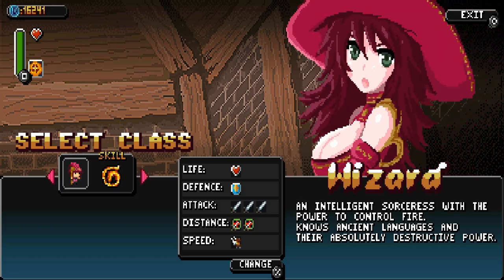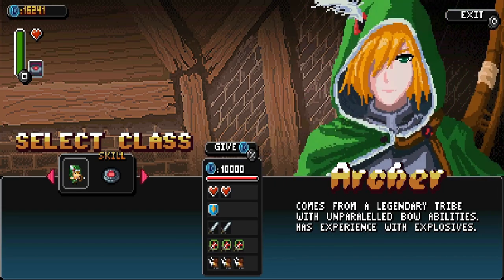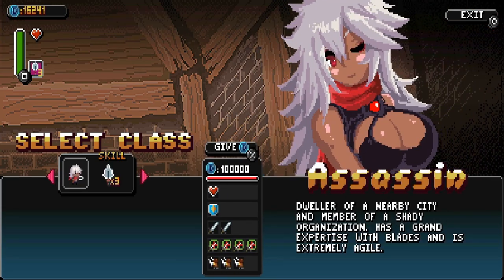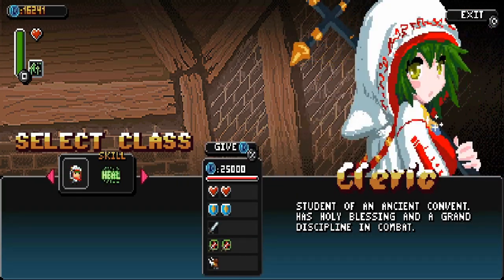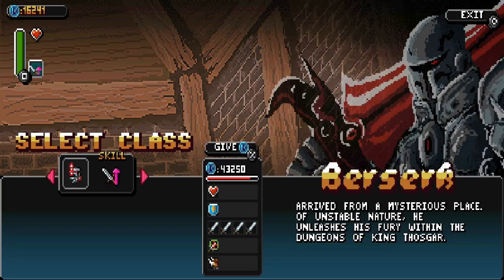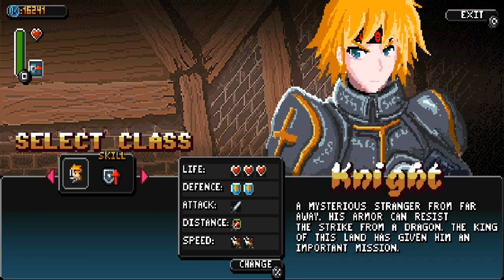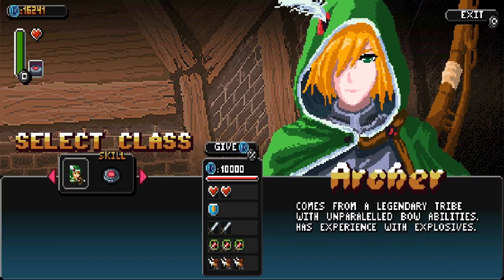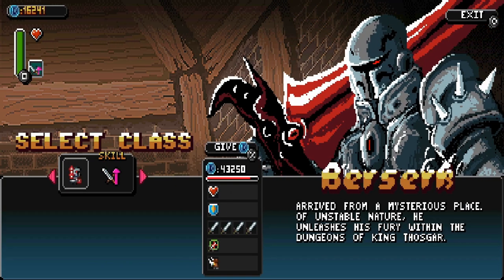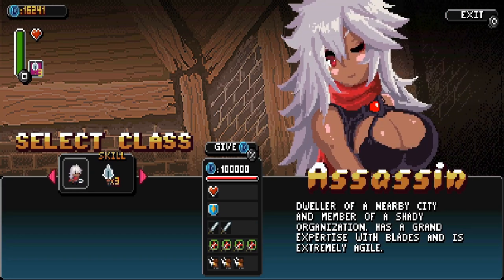You've got several classes to pick from here. I've been playing the Wizard, but there are a few others: the Knight, the Archer, the Cleric, the Berserk, and the Assassin. As you can see by the stats windows in the bottom middle, they all have different starting stats and a unique skill. The Knight can maximize his defense; the Wizard has a smart bomb; the Archer has a mine; the Cleric can heal herself; the Berserker can max out his attack; and the Assassin fires extra projectiles.